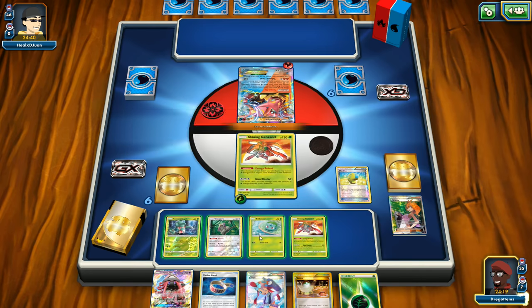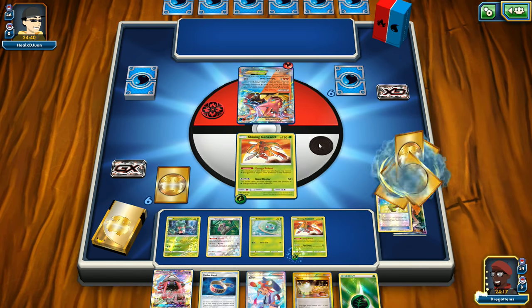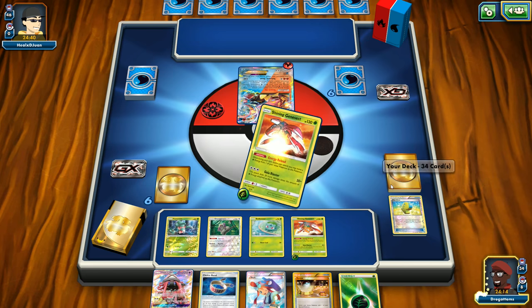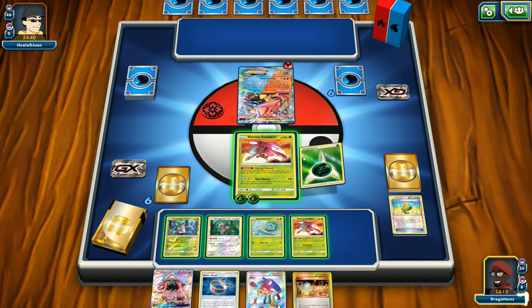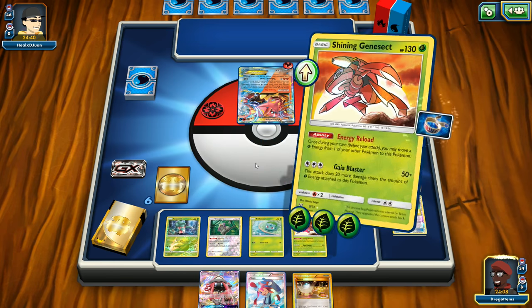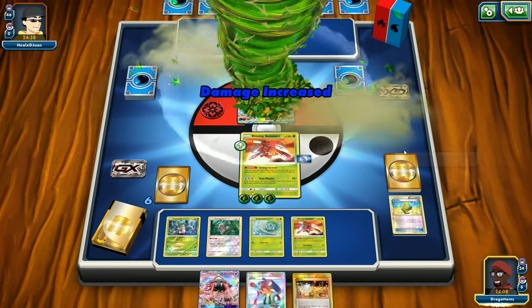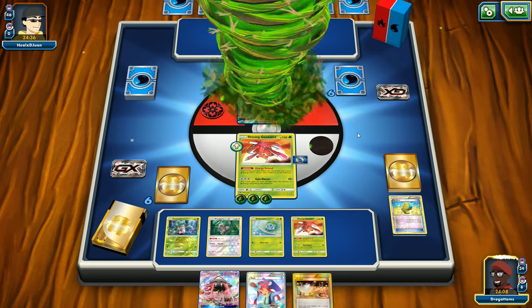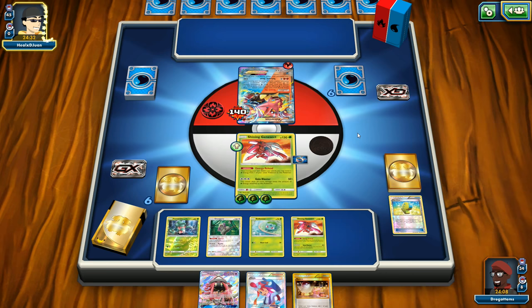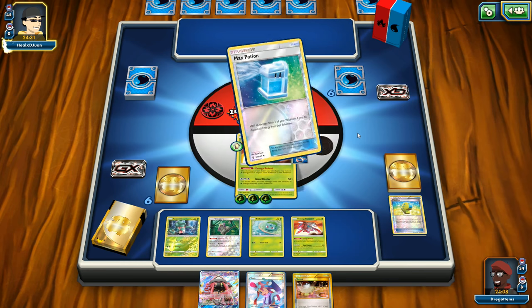And we did hit it! Max Elixir, we can go to Shining Genesect. It doesn't really matter because we're going to use his ability to Energy Reload. We'll get the energy, attach it, and use this Choice Band for more damage to put further pressure. Turn two, we're doing 140 damage and we don't even have a Venusaur out.